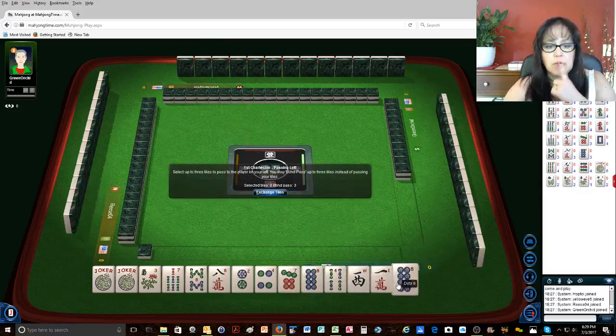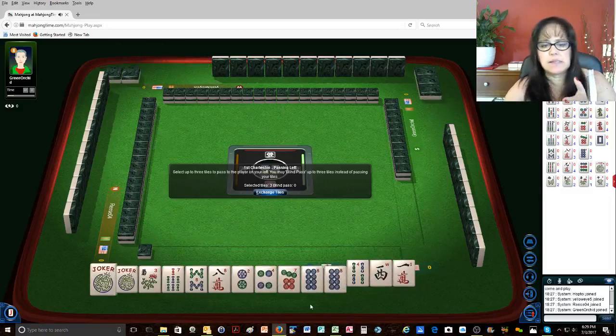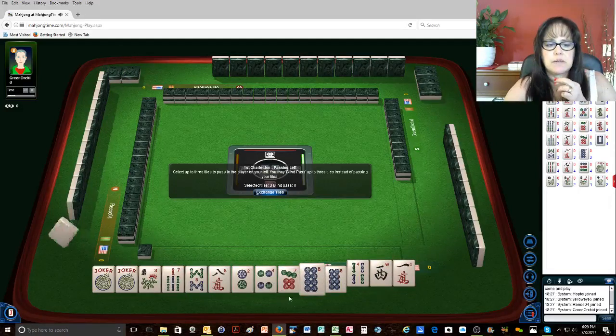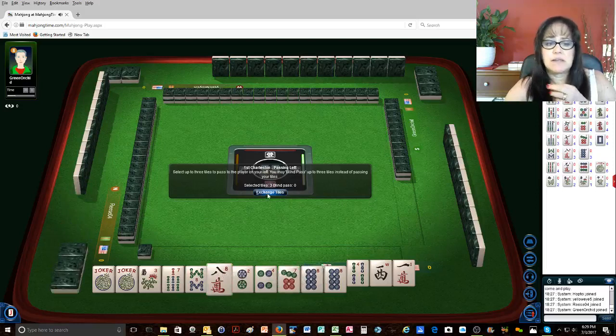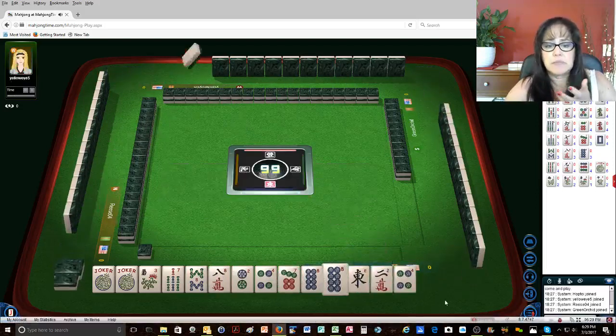We finally got a multiple. There is an 8 dot. So we have 2, 4, 8. We do have a couple jokers we could use for the missing 6. Let's see what happens there. And we could still do a consecutive 7, 8 something, or 6, 7, 8 in mixed suits.